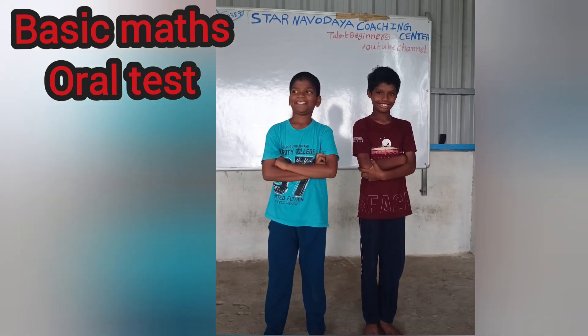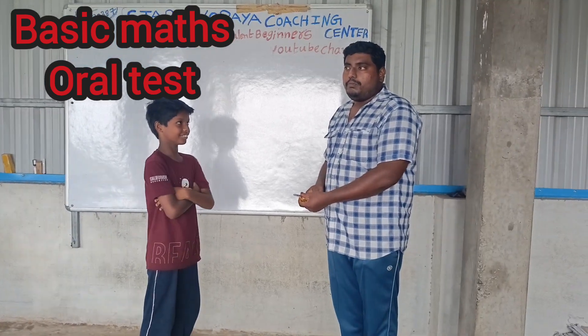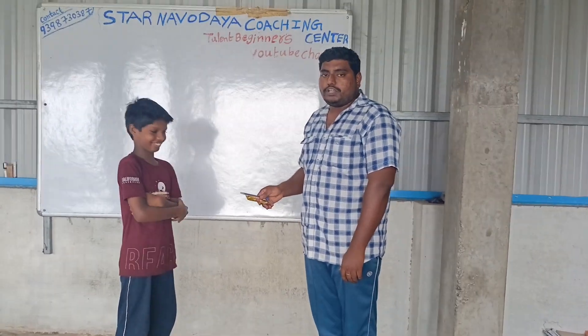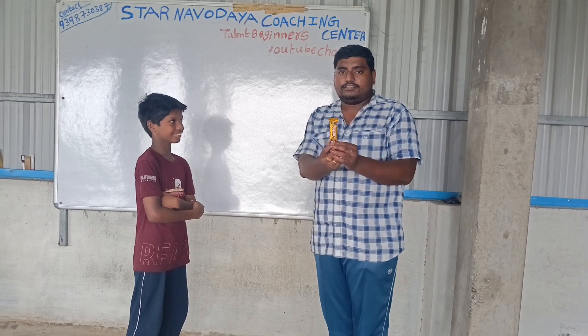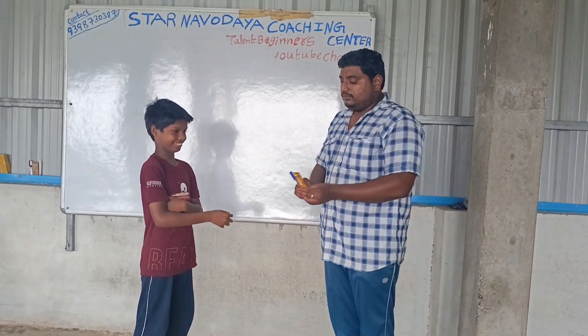Rajkumar, better luck next time. Good. First prize: 10 rupees, five-star chocolate, and five rupees — sign of three of ten. Very good.